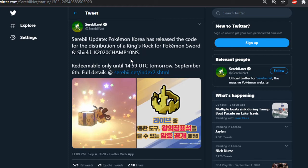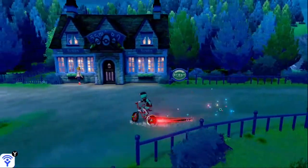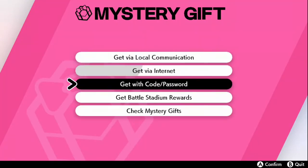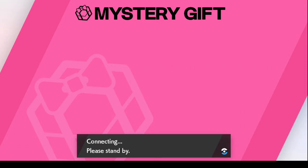So this is the tweet, and we will be going in-game and using this code right here. We are in-game — you can see me, I'm on my bike right now. Let's head over to Mystery Gift and select 'Get Mystery Gift' then 'Get with Code.'